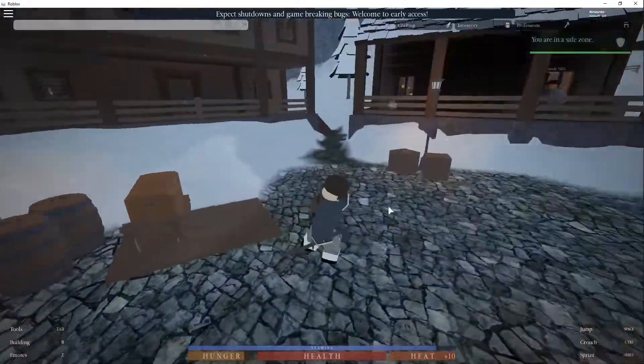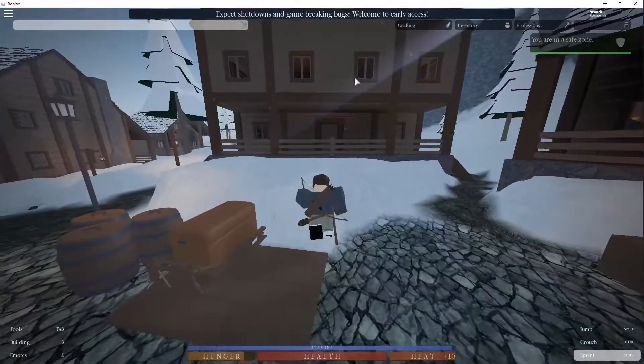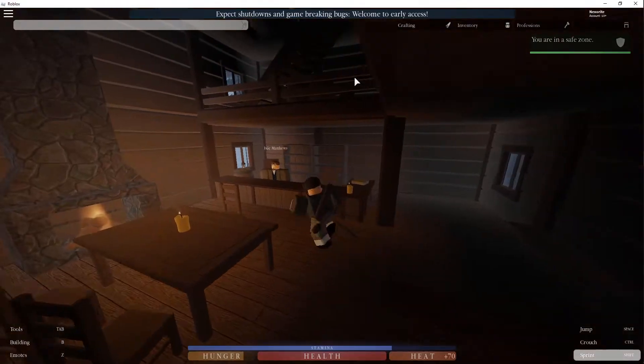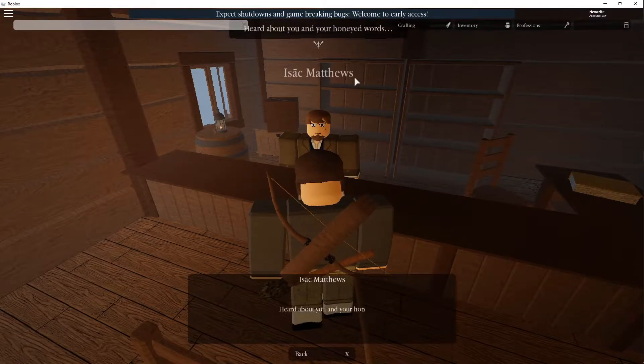So the first thing that you're gonna need is to go to this building right here, right next to the bank. This is where you're gonna go to get your campfire grill, your cooking grill, and your campfire stand. Talk to Isaac Matthews and purchase those two items.